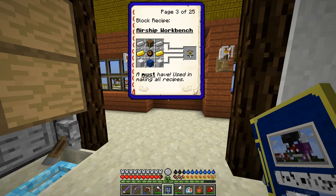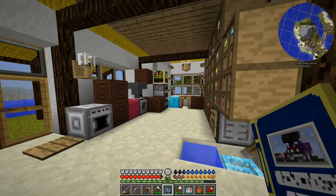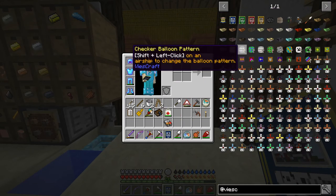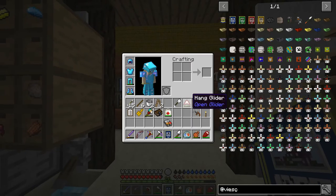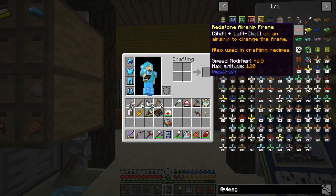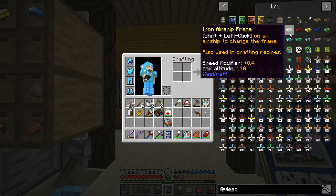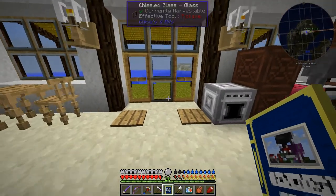So the first thing we're going to have to do is make ourselves one of these airship workbenches. Essentially the way the airships work is that we have these little parts that we put together to make a ship, and the ships have a frame. The frame is really the main piece that determines the performance of the ship - it's going to determine the speed and how high it can fly.